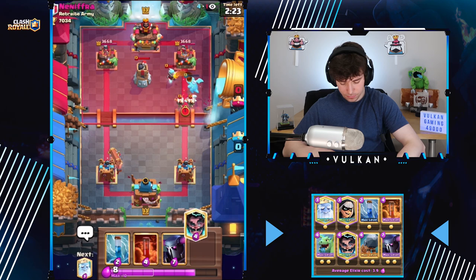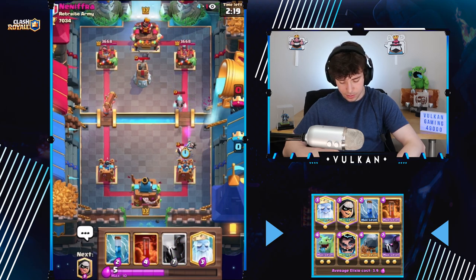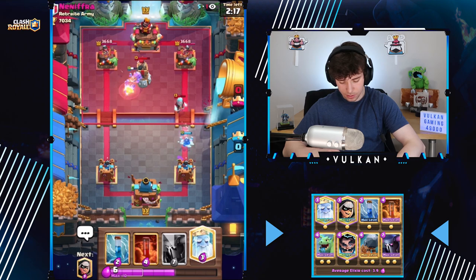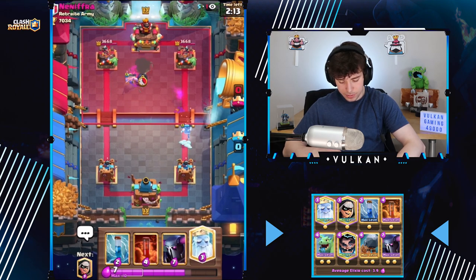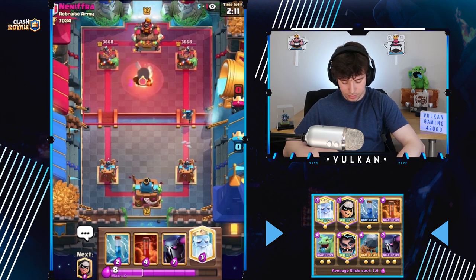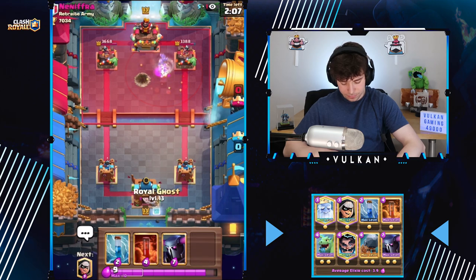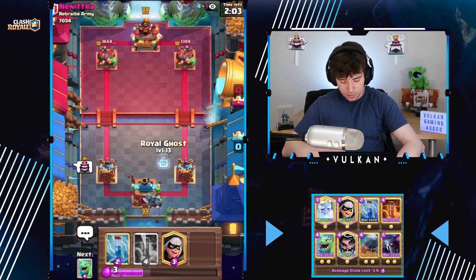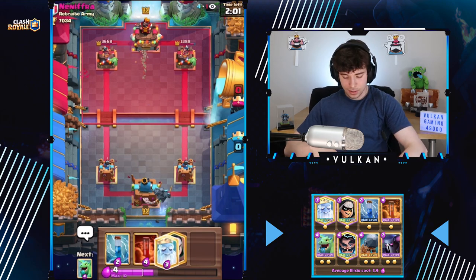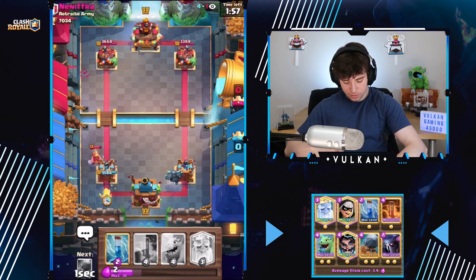I'll E-wiz instead of zap because E-wiz will also kill that. We're gonna hope he doesn't activate the king tower — I don't think he will because it has low health. Perfect time to go PEKKA in the back. He doesn't have an ice wiz to kite, doesn't have good offense — we can literally just ghost anything he does.